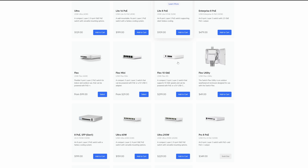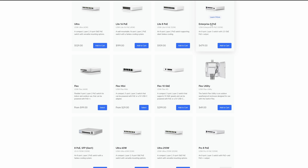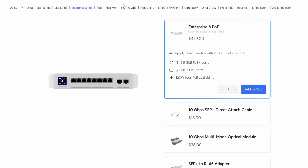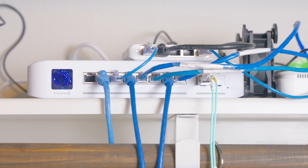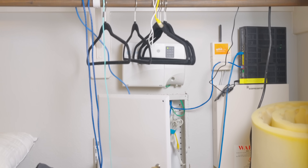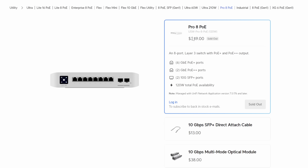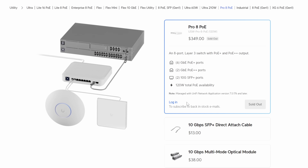There are two other eight-port options I want to discuss: the Enterprise 8 and the Pro 8. I actually have the Enterprise 8 and I love it — it has eight 2.5-gig PoE Plus ports and dual 10-gig SFP Plus ports. I use it in my network closet since that's where all the rooms in my house terminate. Instead of re-terminating everything to the garage, I stuck one of these in there with a 10-gig fiber backhaul to the rack where everything else lives. The Pro 8 falls into a weird gray area because you lose 2.5-gig ports in favor of 1-gig, but you get two PoE Plus Plus ports alongside the PoE Plus ports where the Enterprise doesn't have any PoE Plus Plus.